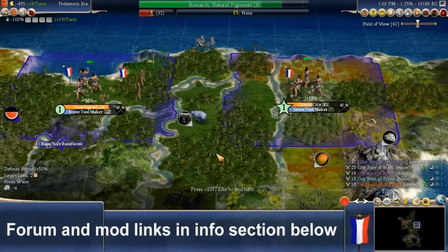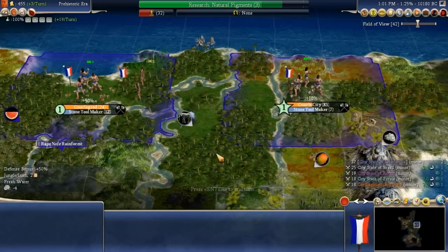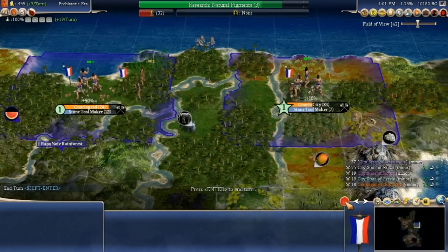Welcome back to our game of Beyond the Sword Civilization 4 Caveman to Cosmos mod. I've been looking at where I wanted research to go next — I think it's going to be soft hammer percussion. Let's start turn 183.